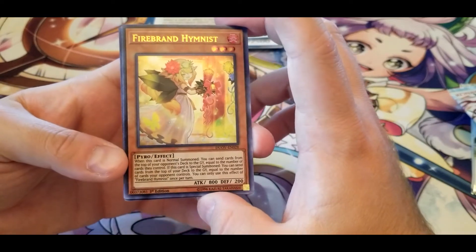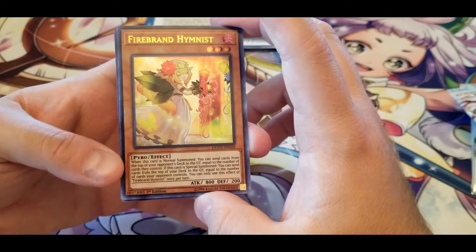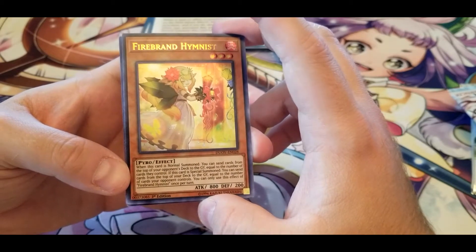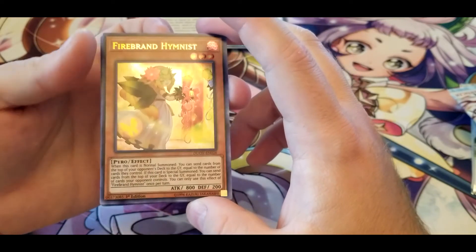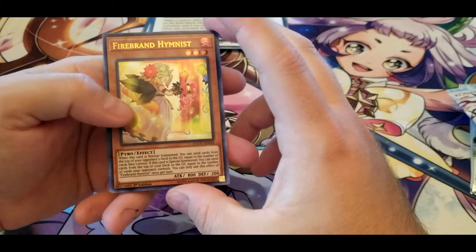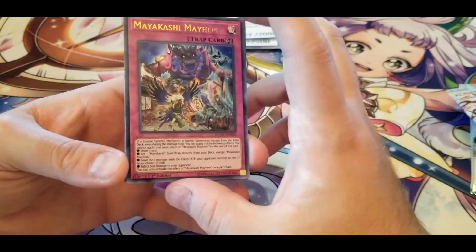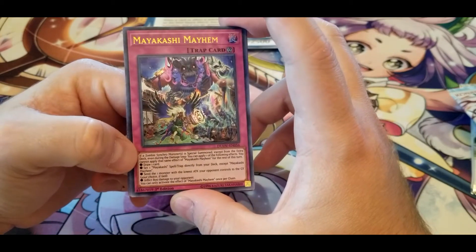Firebrand Hymnist — when this card is Normal Summoned, you can send cards from the top of your opponent's deck to the graveyard equal to the number of cards they control. That's potentially good especially against swarm. If this card is Special Summoned, you can send cards from the top of your deck to the graveyard equal to the number of cards your opponent controls. So it potentially helps mill them out a bit, gives them more stuff in the graveyard, and potentially helps you by filling your graveyard — with the downside being you're milling yourself more.